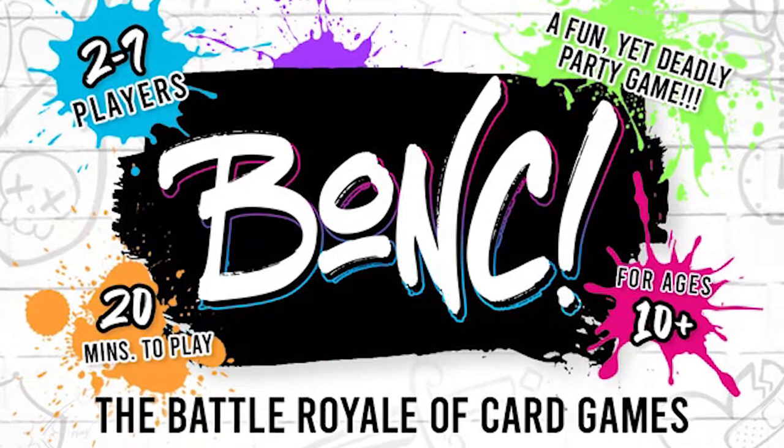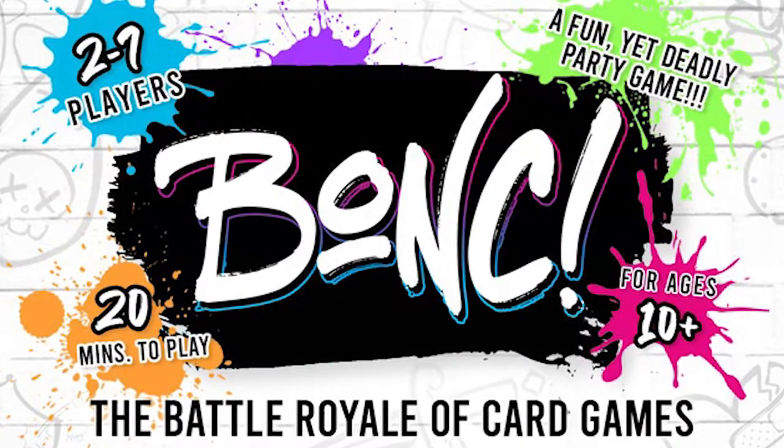In the game Bonk, your objective is to bonk your opponents. Each player is going to start with 5 lives, and every player is going to play a card on their turn, attempting to bonk the previous player. To bonk a player, you have to play a card that will hurt them in some way — it might be a wild attack card, or playing the same exact number they played. If that same number gets played over and over again, you can bonk, double bonk, triple bonk, quadruple, quintuple, and it keeps going like that.